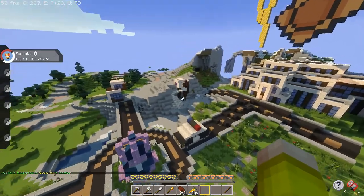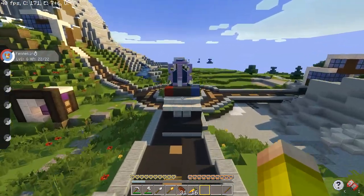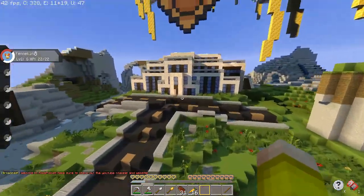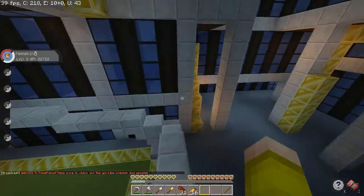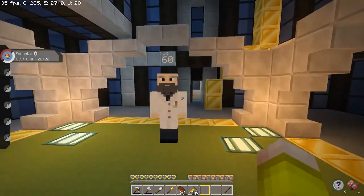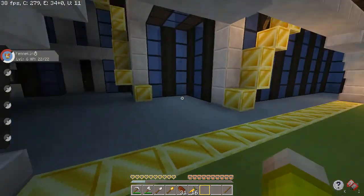Here is the Electric Gym, complete with a police car, a fountain, and some modern-style houses. You walk into the battle arena, which is made very nicely by the amazing build team. Here is the gym leader — you fight him here. It's all very modern, very sleek.